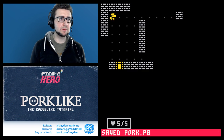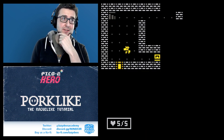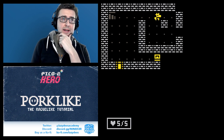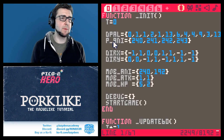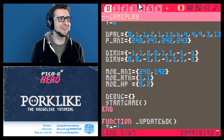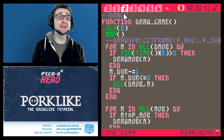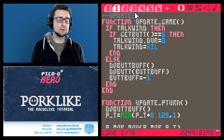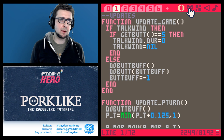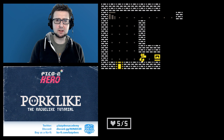Last time we got really excited because we have a really cool line of sight function and we can uncover the map. But we figured out there are some problems with it that we're going to fix one after another. One of the problems is that chests are blocking line of sight.